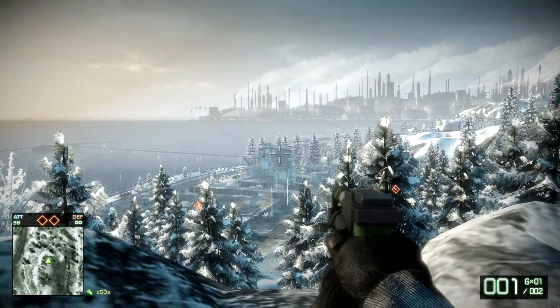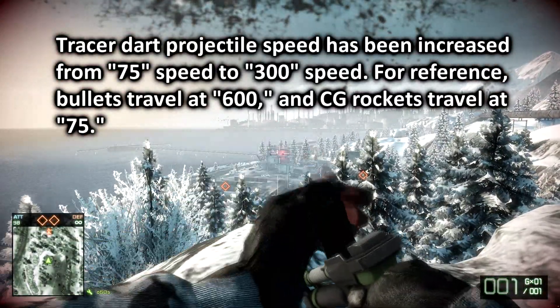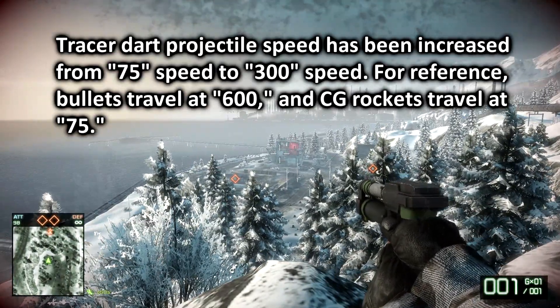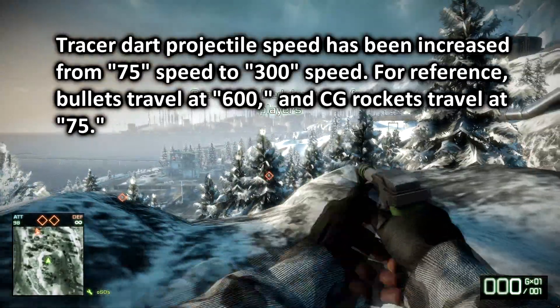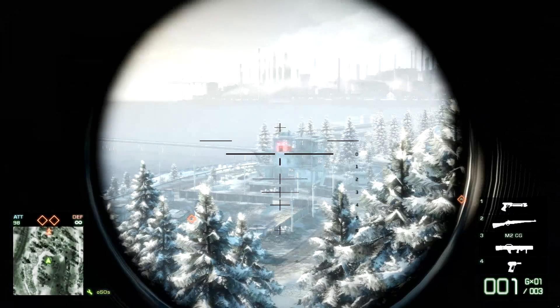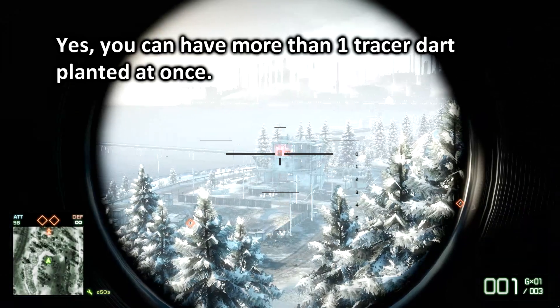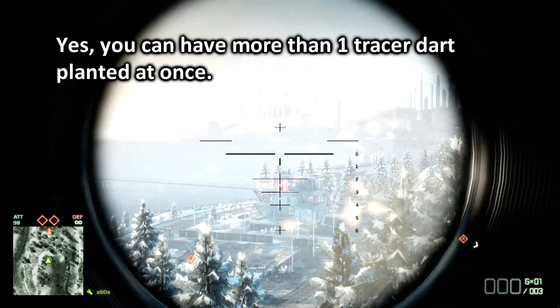So tracer darts — look how fast this thing goes. I shoot it and it almost hit Solo immediately, all the way across the map. The projectile speed has been increased by a factor of 4. You can look at those numbers for comparison if you like. I'll shoot another one — almost instant. What this means is that it's going to be much, much easier to plant these things onto helicopters, so you can think of it as a nerf to helicopters. And yes, you can have more than one tracer dart planted out at once.